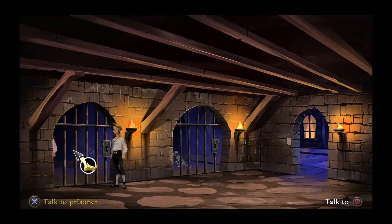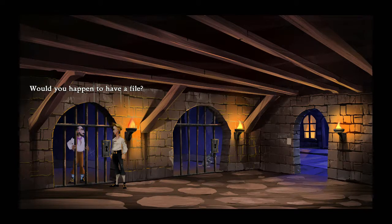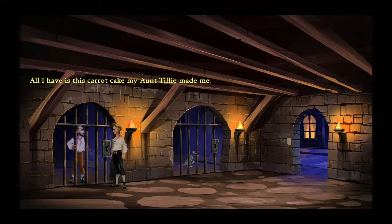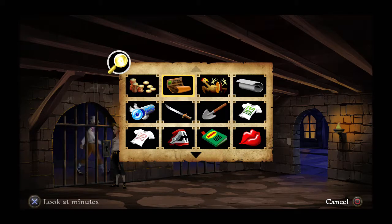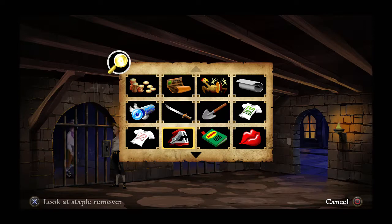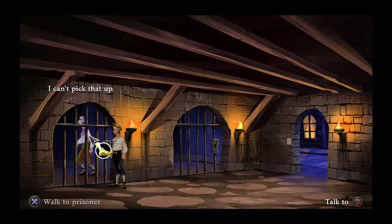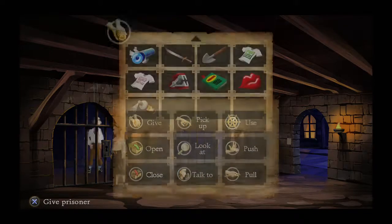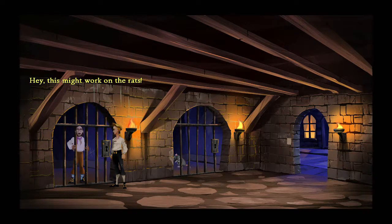Let's talk to Otis. 'Would you happen to have a file? I really need one.' 'You think I'd be in here if I did?' 'Oh, that's a nice carrot cake. My aunt Tilly made it — you can have that if you bring me something to get rid of these rats.' Now we need to get rid of the rats. Maybe the gopher repellent — is it just me or does the audio go really quiet sometimes on the dialogue lines?